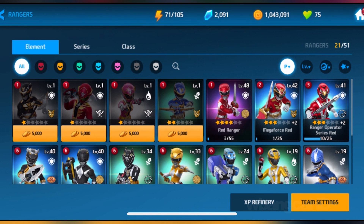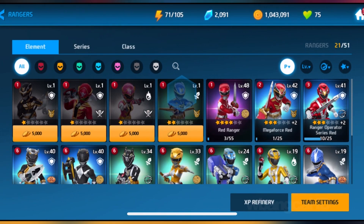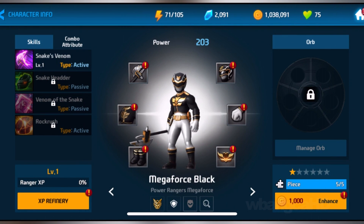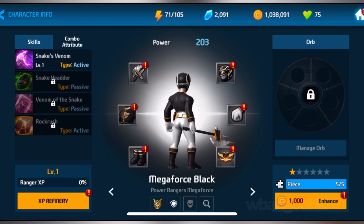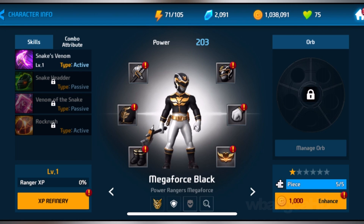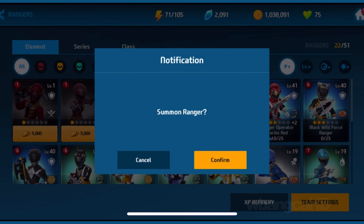We're gonna unlock the Super Megaforce character — at least the red one. Let's start off with the Black Megaforce Ranger. Here he is. I haven't used this character yet, and I've clearly only been using the Red Rangers. I'm gonna start to change that because it's actually very good to have Rangers that can fire from afar, like this Pink Ranger. So let's unlock this one.